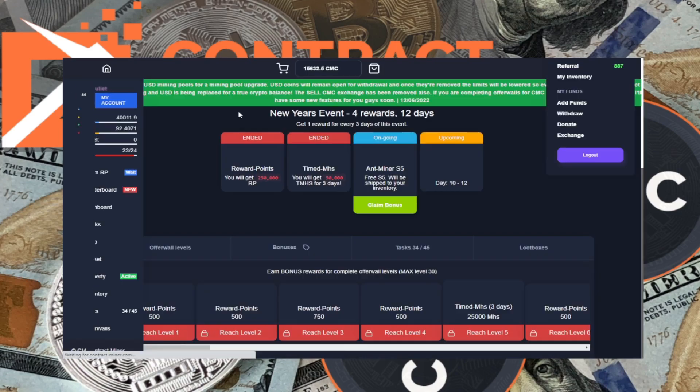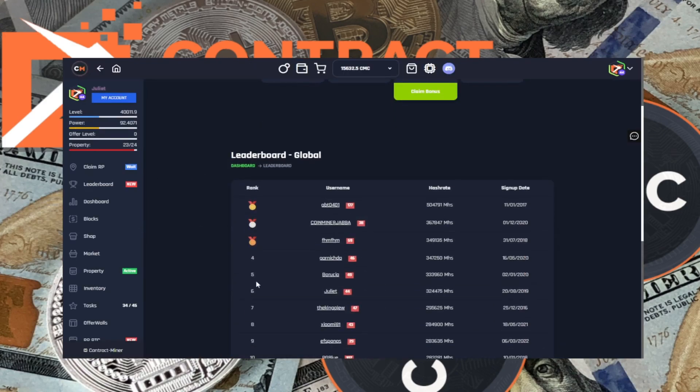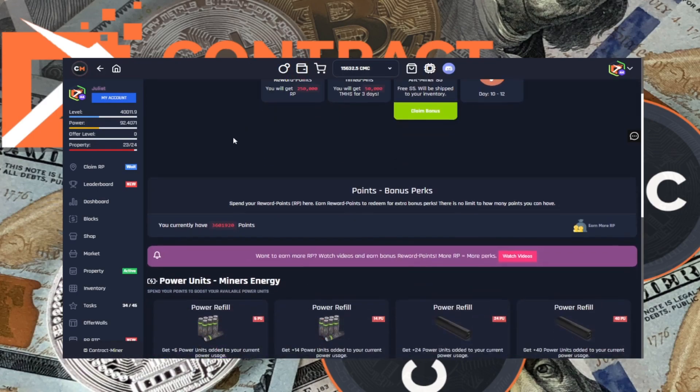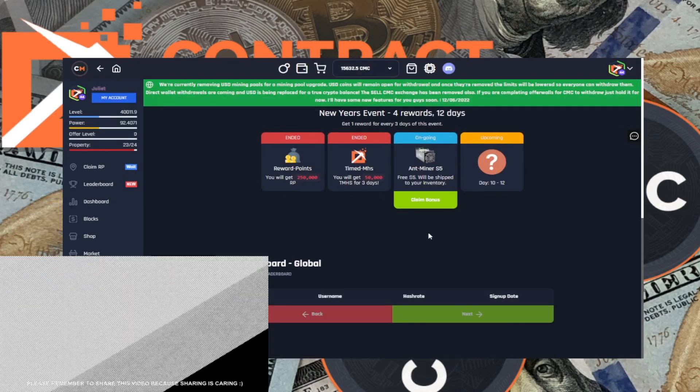That bonus timed mega hash basically boosts the amount of mining power available in your account. If we click on 'Spend RP,' but before we do that let's quickly check the leaderboard — we're currently in sixth place. We were in fifth place yesterday, but I keep swapping places with one particular user. We can go in and spend some of those reward points, so we'll claim one of those boosts.